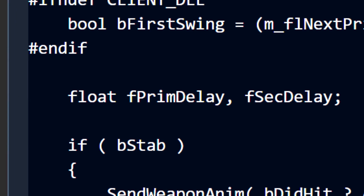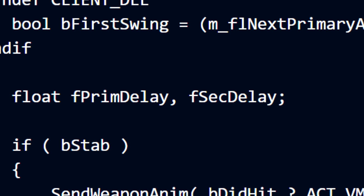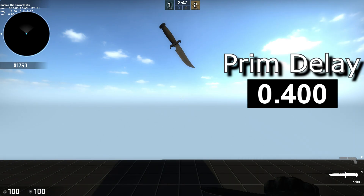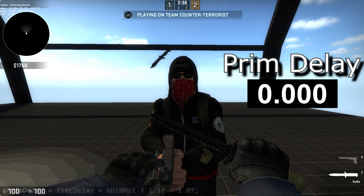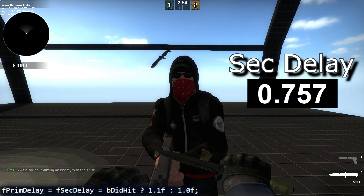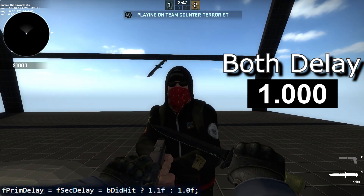Next, what you actually care about — timings and damage. There seem to be two delays for the knife: one called prime delay, and the other called sec delay. Prime delay is the delay for the next primary attack, or left button attack, after you've started attacking. And sec delay is the next secondary attack, or right mouse button. If you try to stab someone and you do hit them, the delay of both your next primary and secondary attack is 1.1 seconds. But if you miss, Valve is nice and reduces the delay to 1 for both.